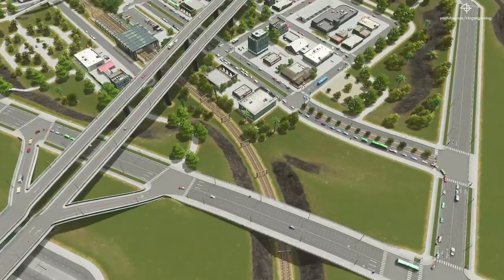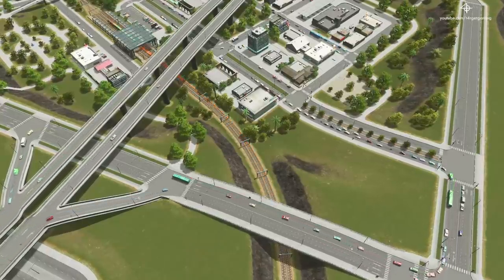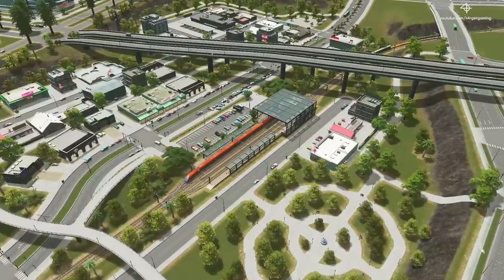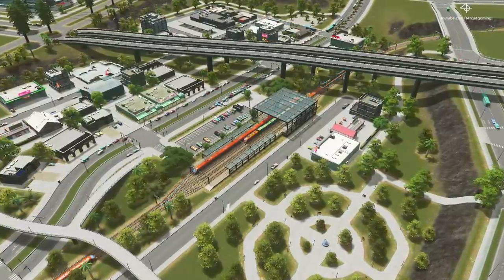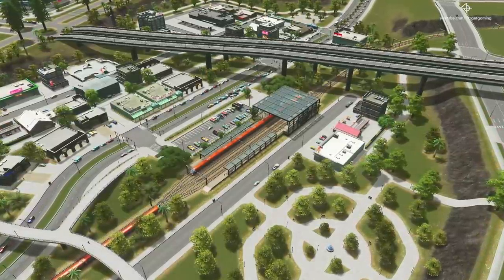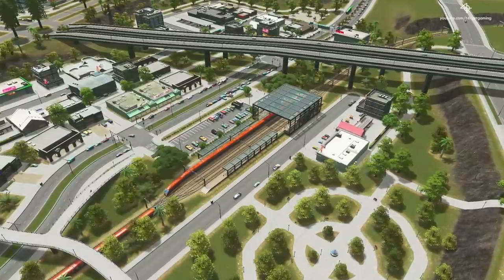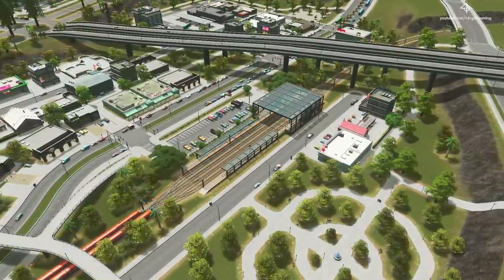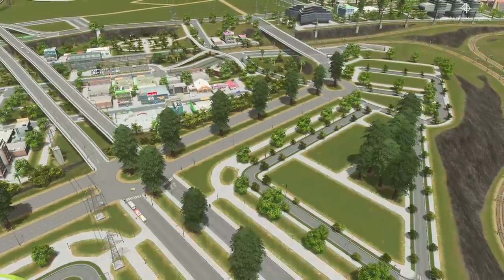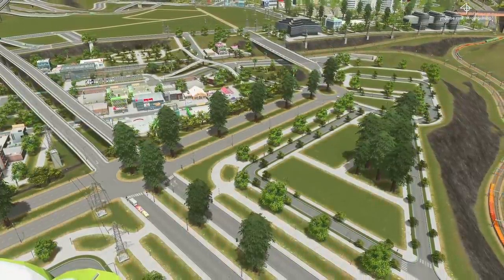As for the train station itself, I've put in this bypass train station that comes with the most recent DLC. This is pretty cool because it has a dedicated bypass lane, so trains that do not intend on stopping at the station — such as cargo trains — can go right through the middle without being affected by the trains that are actually stopped on the platforms.